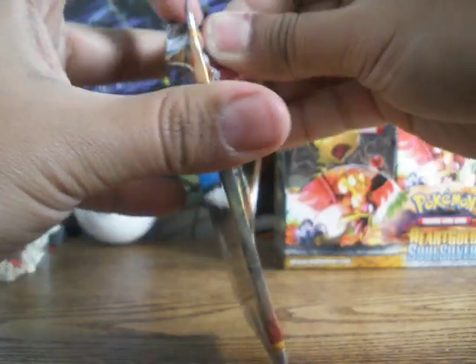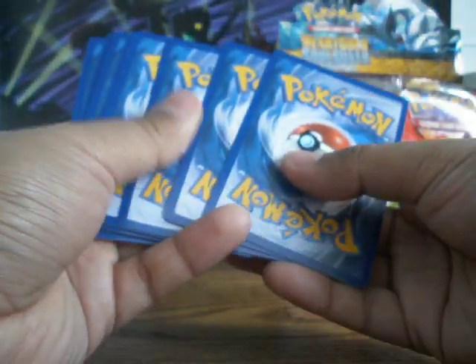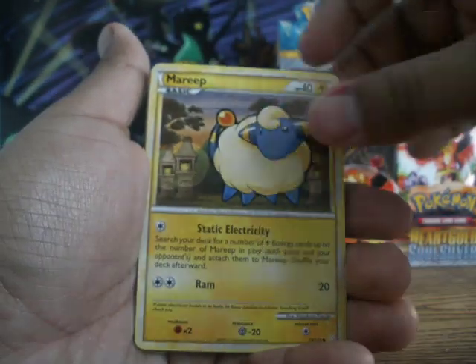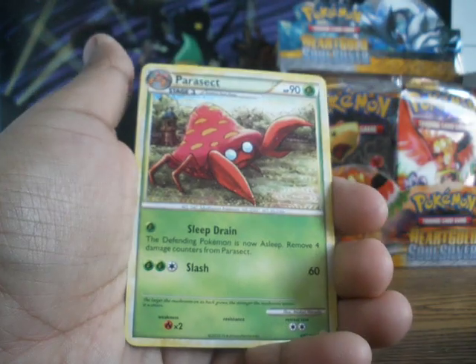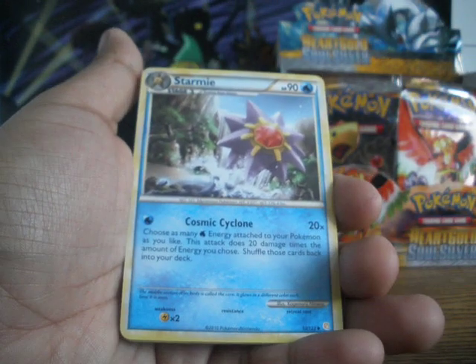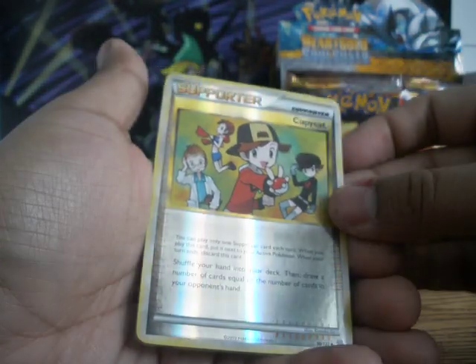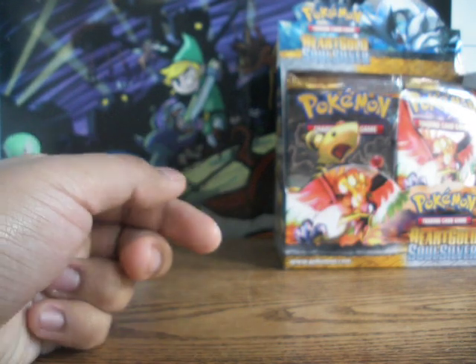I think we have enough time for three more packs. This is Part 2, right? I just gotta keep a mental note of that because I'm forgetful. Here we have a Sentret, a Togepi, a Marill, a Magikarp, a Hoppip, a Parasect, a Starmie — I really like that Starmie, that's nice. A Copycat Trainer. Our Reverse Holo is a Copycat — it kinda sucks getting all these Reverse Holo Trainers. But our Rare is a Butterfree — an old favorite. He hasn't really gotten the best cards lately, but whatever.